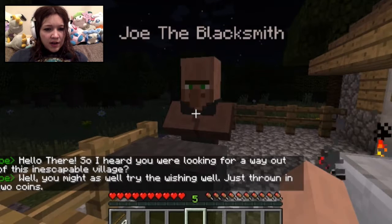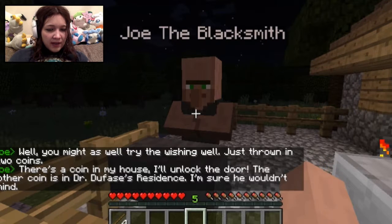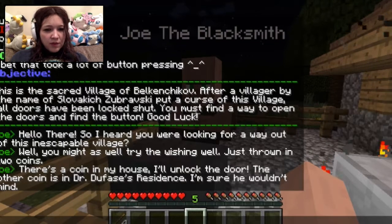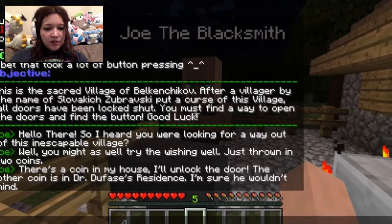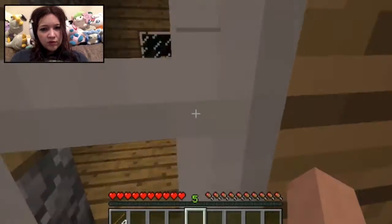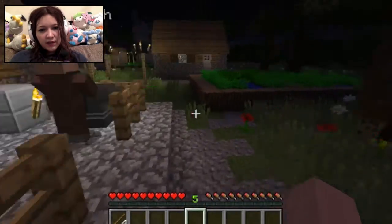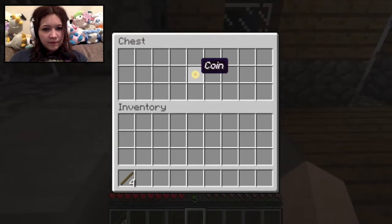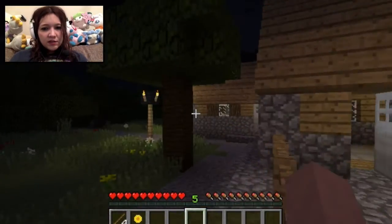Hello! So I hear you were looking for a way out of this village. You might as well try the wishing well - just throw two coins in. There's a coin in my house, I'll unlock the door. The other coin is in Dr. Derula's house, I'm sure he wouldn't mind. Fair play, so we need the coins. There's one in your house and you've unlocked the door. Coin - we'll take that coin. Anything in the furnace? Always a nice little trick.